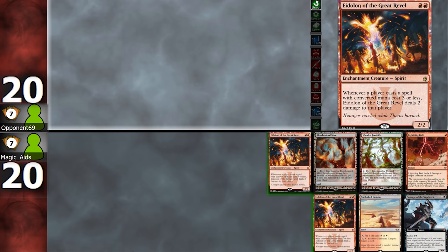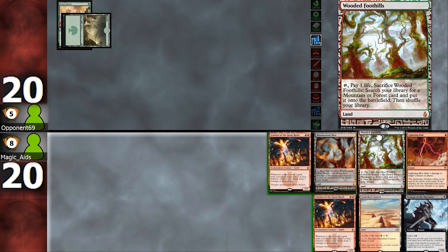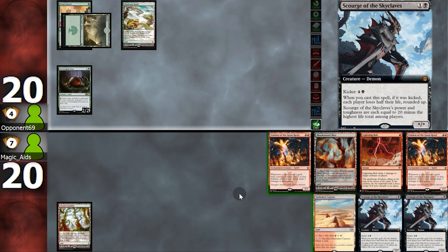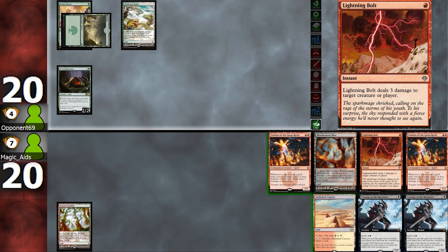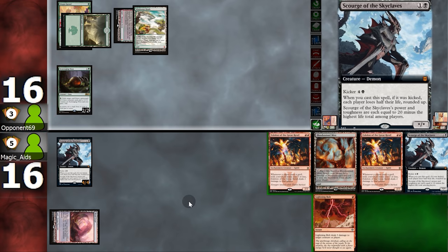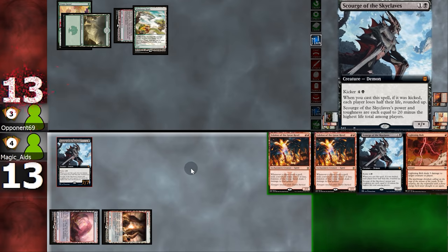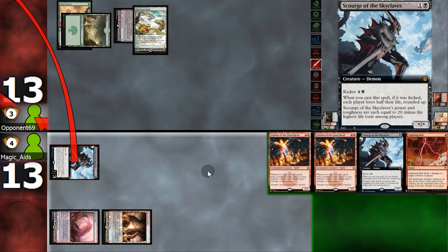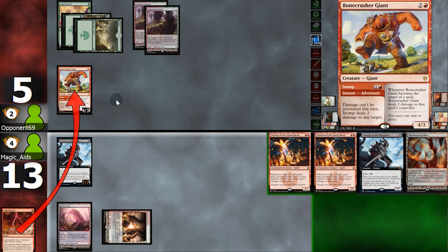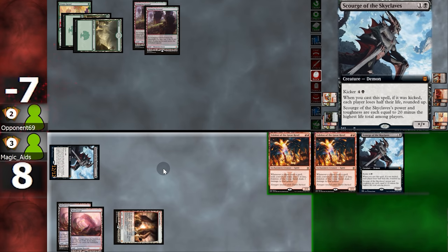Game 3: double Eidolon isn't ideal, but it could be worse — we'll keep. Opponent plays Utopia Sprawl, we pull another Scourge. This could be a big problem long-term as they start gaining life. We bolt them directly and play Scourge. Opponent fetches and taps, destroying our land. We fetch and Searing Blaze — now we have a 7/7. Opponent hard-casts Bone Crusher, so we bolt Bone Crusher, fetch, shock, and 12 damage at them makes lethal. What an epic finish!